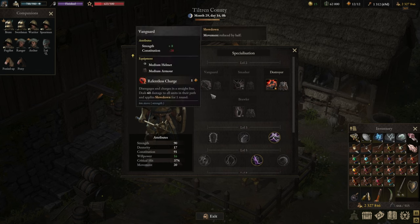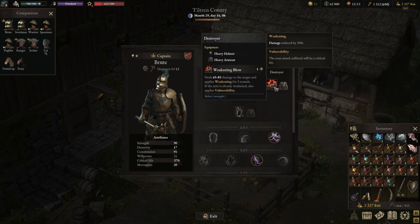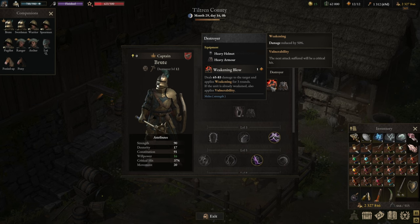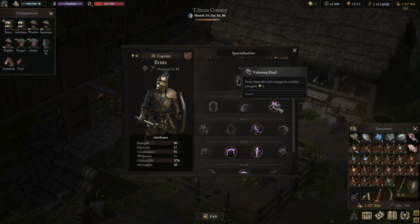In terms of skills, this build is designed around taking the least possible damage even when it's not your turn, plus generating a lot of Valor. We're going with the Destroyer route, which in my opinion is by far the best option. For level three, we go into Valor's Duel — whenever we engage, we gain one Valor. Keep in mind that's cumulative with the other Valor sources, so we're generating a lot of traction as we're continuously engaging.